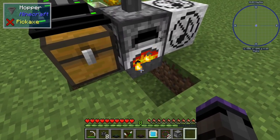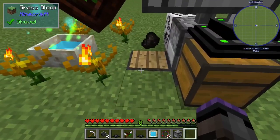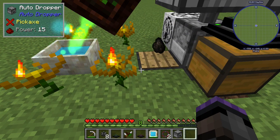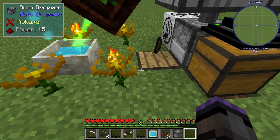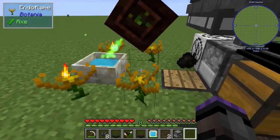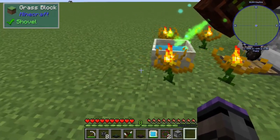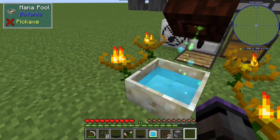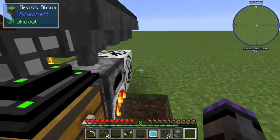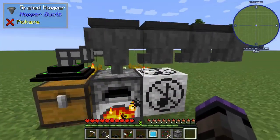It'll burn sticks, or if it runs out of sticks, it'll burn saplings to make charcoal. The charcoal goes into a hopper on the bottom, pulling it out and feeding it to an auto dropper from the Auto Dropper mod, with a pressure plate on top. Whenever there's no charcoal there, it feeds to the top of the pressure plate and then feeds all four endo flames. The setup keeps up with all four if you have four trees.